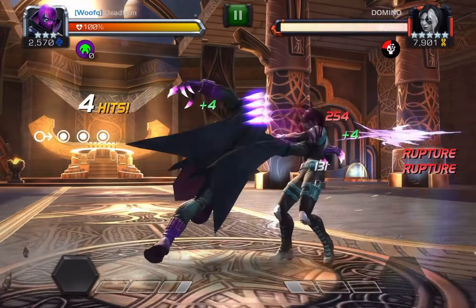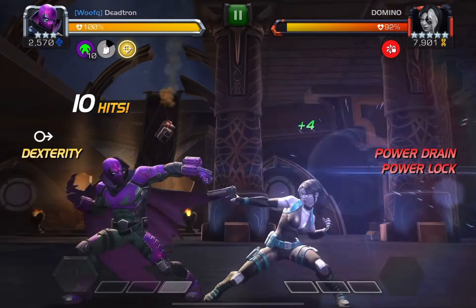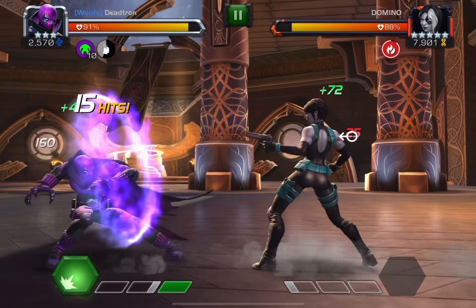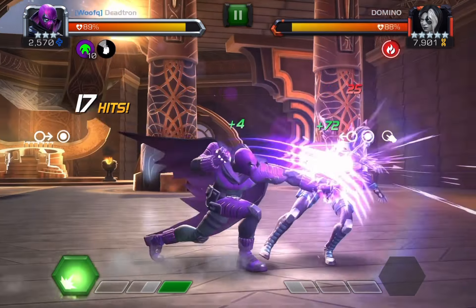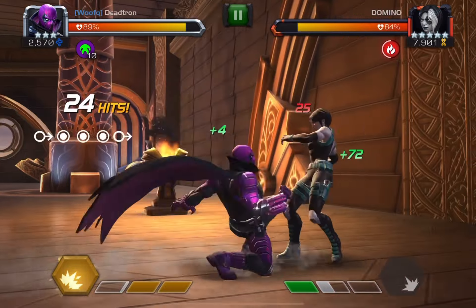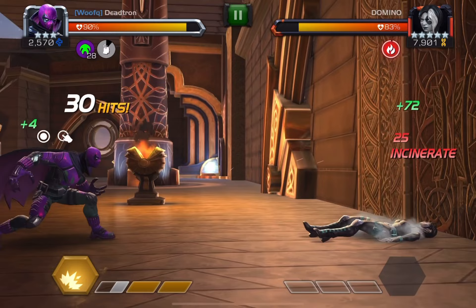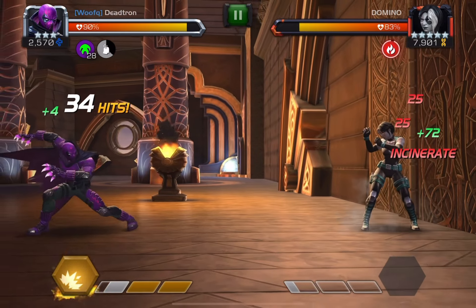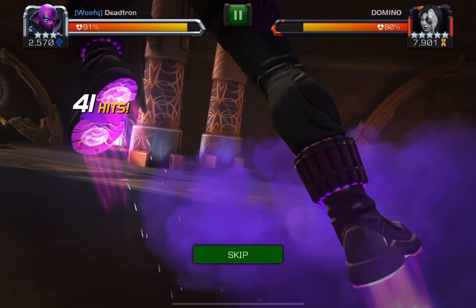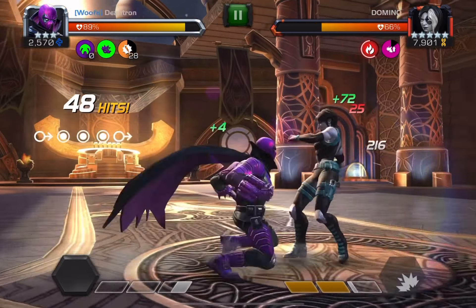Now the next one I want to test out is against Domino — this is a practice fight in incursions, the last one I want to show off. Prowler pretty much fully counters Domino. I'm pretty sure he has anti-evade, so you can use that against Domino if she starts to evade. Prowler has 115% ability accuracy, so against Domino that's why it works really well.